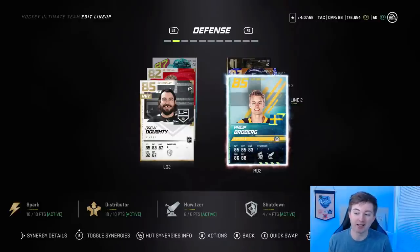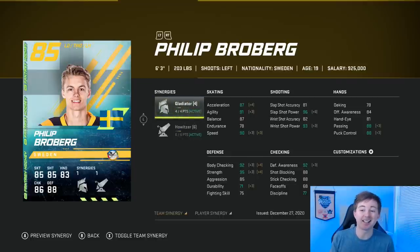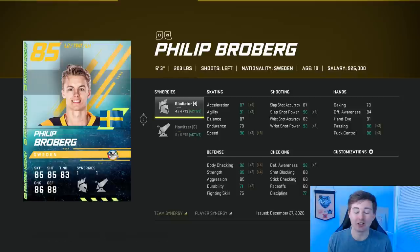And then Broberg — you guys can see he's got both his synergies activated, they're both player synergies. I also have a couple team synergies. He's insane with all these stats. He's not an 85, he's at least probably like an 88. Look at his skating and defensive stats — 92 body check, 95 strength after a double bonus, D-awareness 92. With all the synergies going on, he's just such a good card.